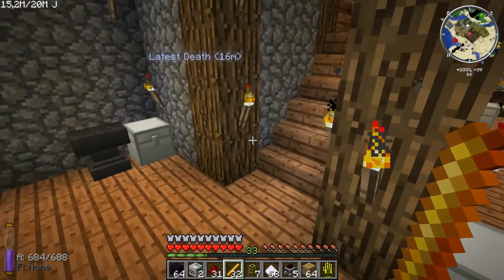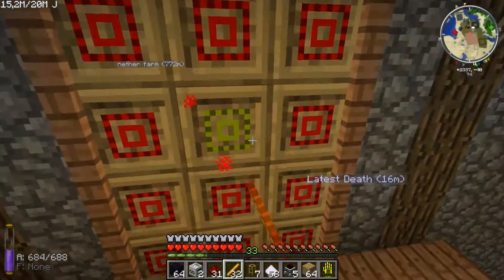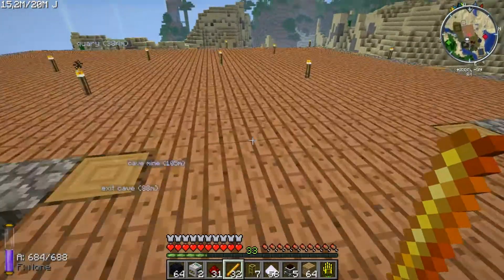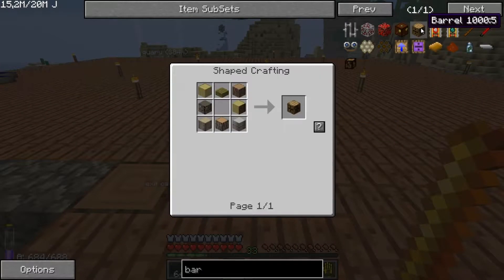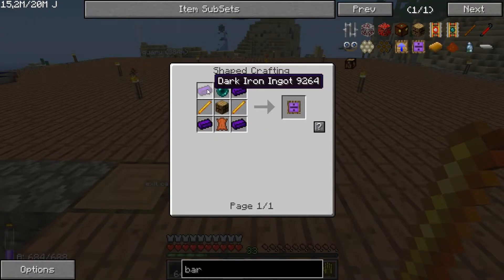While we're waiting — we have upgrades, and for the upgrades you need leather. A barrel is made with logs all around and a slab, but the barrel upgrade is dark iron ignites which you have a rate igniter for.